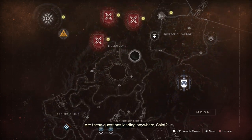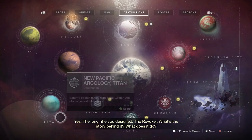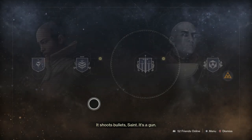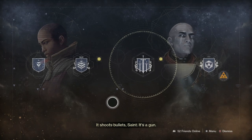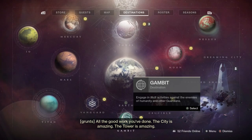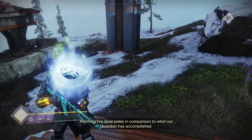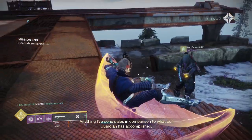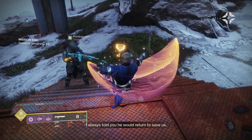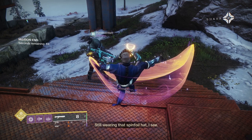Are these questions leading anywhere, Saint? Yes. The long rifle you designed — the Revoker. What's the story behind it? What does it do? It shoots bullets, Saint. It's a gun. All the good work you've done — the city is amazing, the tower is amazing. Anything I've done pales in comparison to what our Guardian has accomplished. I always told you he would return to save us. Still wearing that spinfoil hat I see. The Guardian saved you with Vex tech — he is not a divine savior.